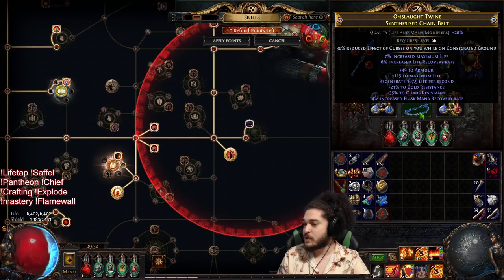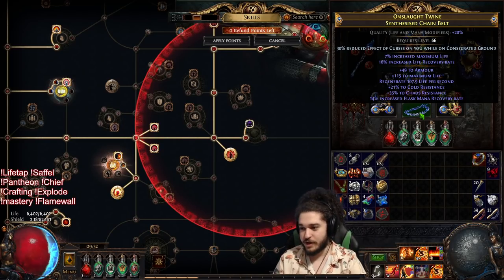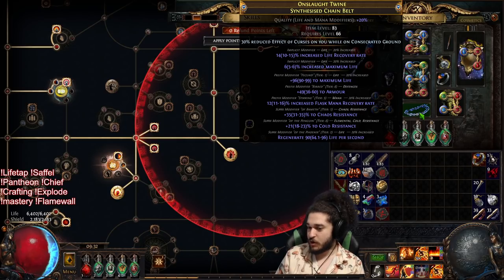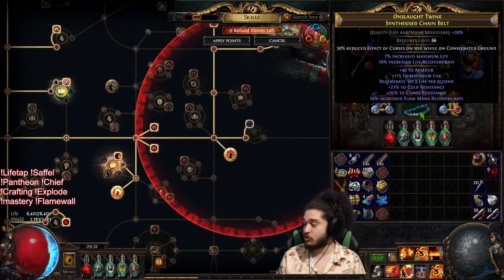I went with a synthesized base because it's easier to craft, and I also just really wanted to use it for flavor — it's kind of cool. So this is pretty much what I landed on, where I was rolling in Harvest with Reforged Chaos and Reforged Life. I was trying to hit T1 life, T1 Chaos Res, T1 life regeneration. I hit T1 life, T1 Chaos Res, T2 regeneration. Sadly there's no prefix open — I wanted to craft increased damage but I couldn't. Anyway, moving on.